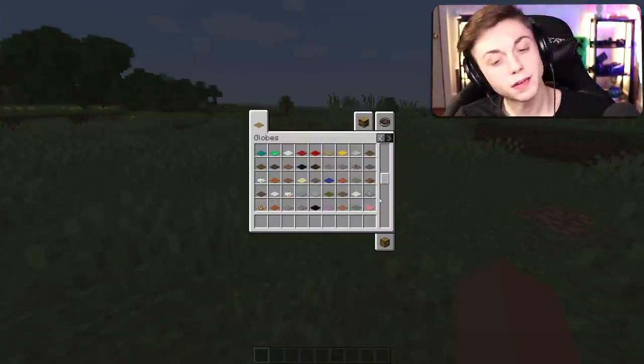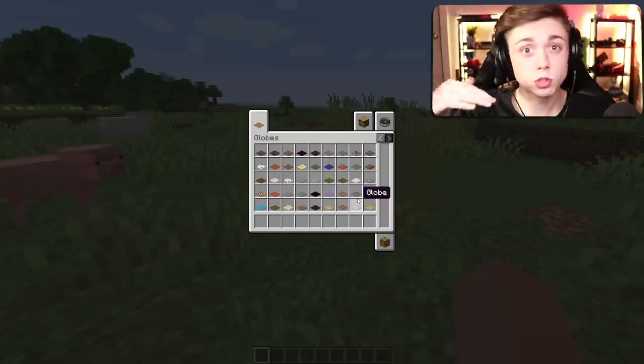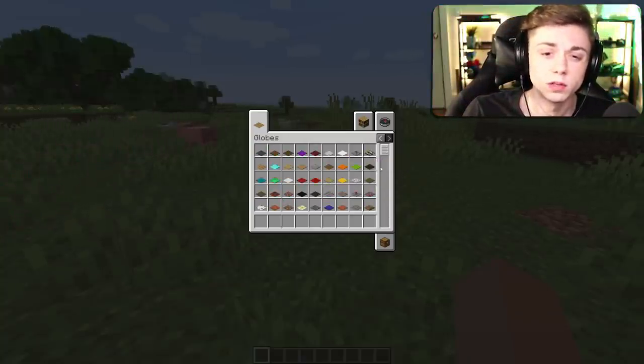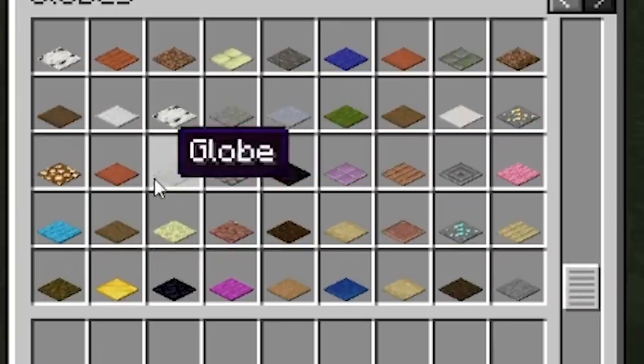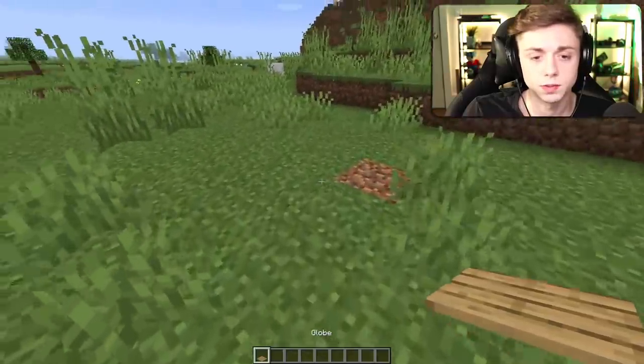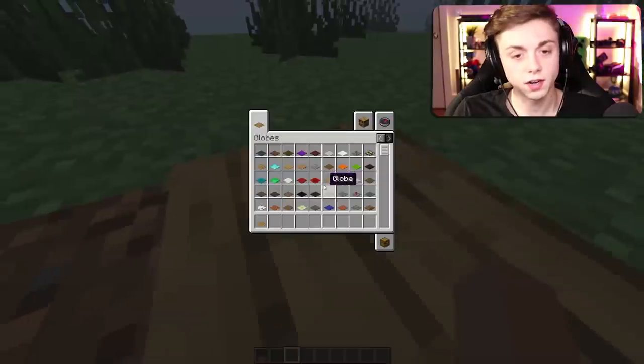I was thinking maybe a zoo, maybe a roller coaster, maybe like a zoo-coaster type thing - you mix them together. Like cows just walk onto the roller coaster and they have a fun time too. I think this is the ideal world I want to live in. Every base plate looks disgusting, except maybe this one. Let's go, let's check it out. We'll load ourselves in here.